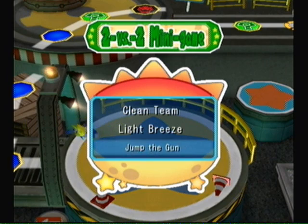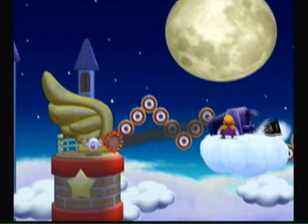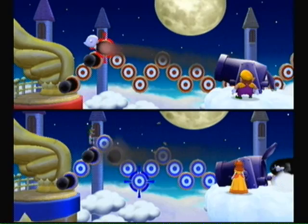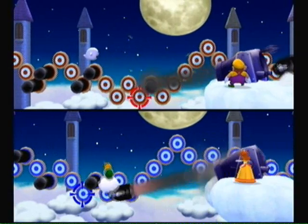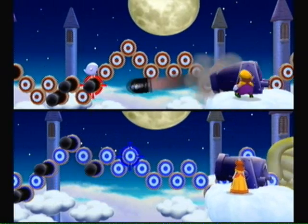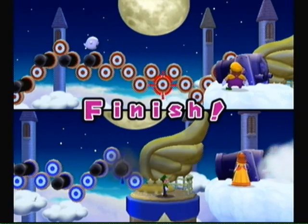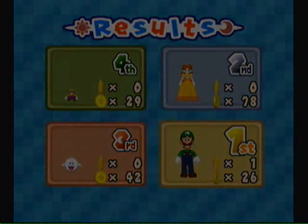Jump the Gun — I think we've done this one. So I'm shooting; just try to keep a distance for your players to jump the Bullet Bills and make it to the end. If you run into an obstacle you'll be stunned for a couple seconds. Doing good on the minigames so far and making good progress.